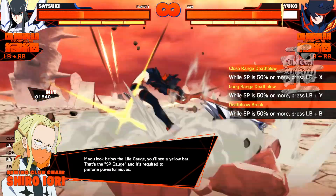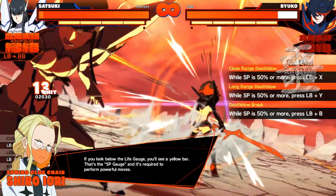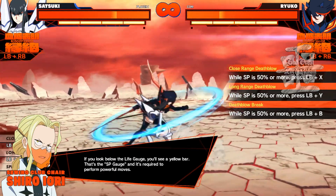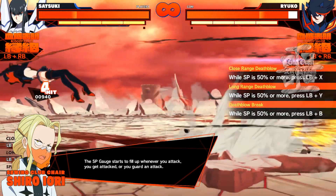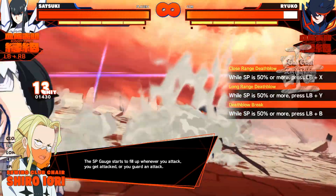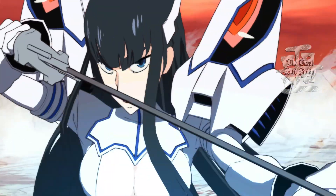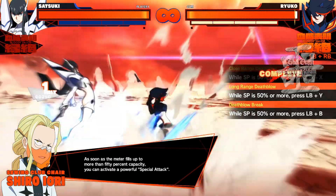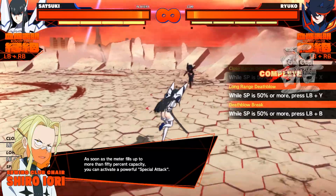Counter-hit! If you look below the life gauge, you'll see a yellow bar. That's the SP gauge, and it's required to perform powerful moves. The SP gauge fills up whenever you attack, get attacked, or guard an attack. As soon as the meter fills up to more than 50% capacity, you can activate a powerful special attack.